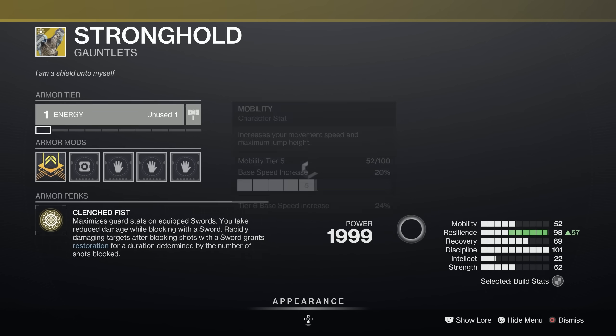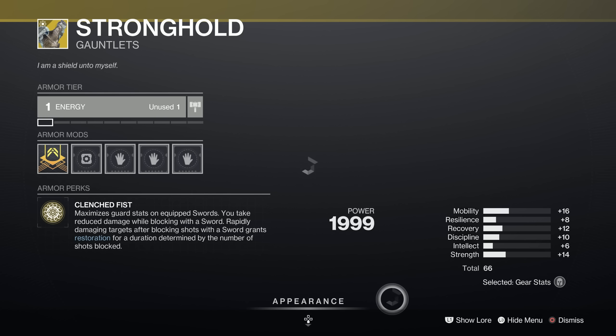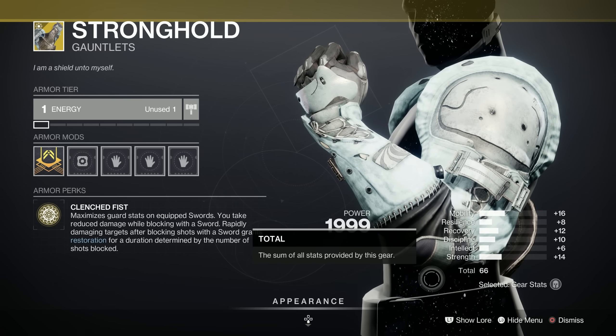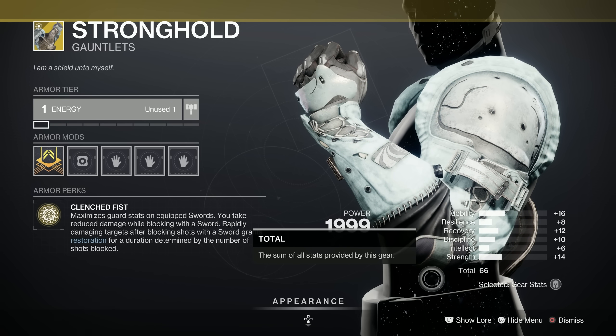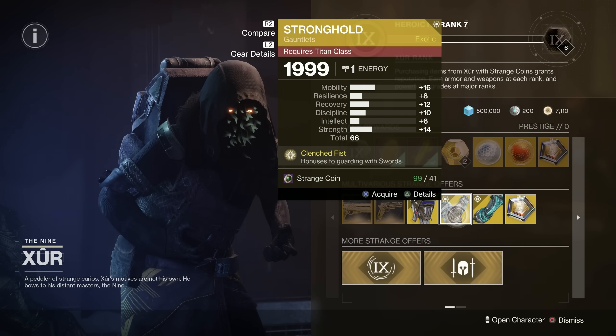Moving on, we've got the Strongholds for the Titans. These maximise guard stats on swords — it's basically a sword exotic. Rapidly damaging targets after blocking shots with a sword grants restoration for a duration determined by the number of shots blocked. Nice. The overall stat is 66 but the spread is quite bland — we'd have wanted more in resilience. The stat distribution isn't great, I'm afraid.